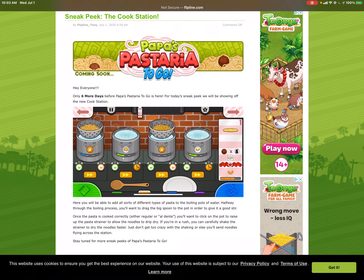Judging by the picture it looks fairly similar to the original, with the exception that you don't see the pastas on the bottom of the screen anymore. Maybe they're gonna do what I think and you hit that orange button and then it'll give you a list of options.